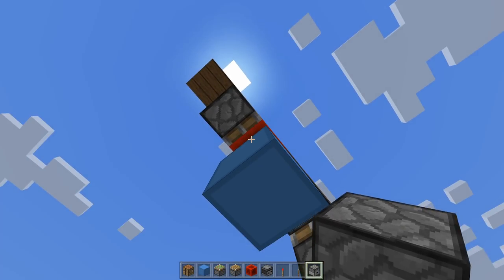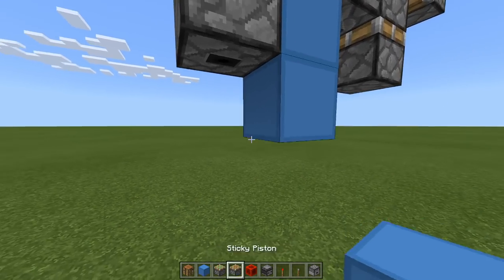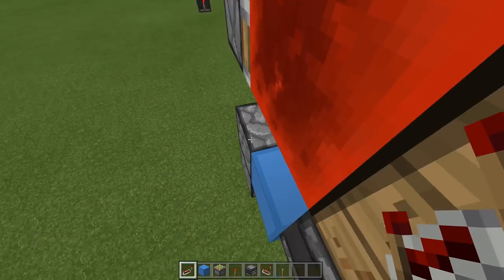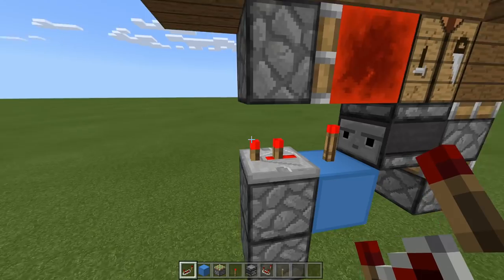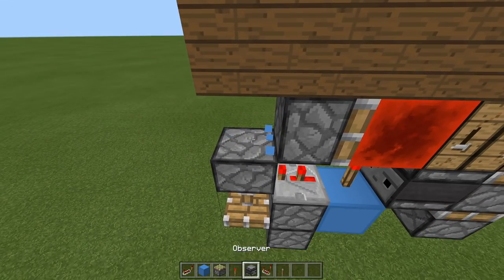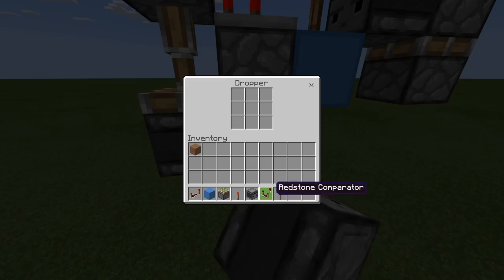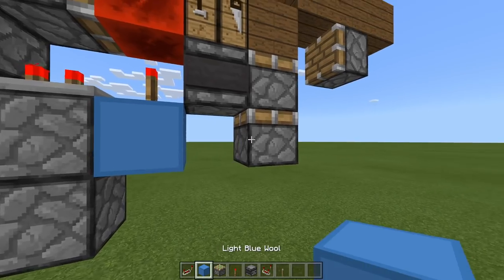Next to this block facing downward, we need a dropper — make sure it's a dropper, not a dispenser. Then place a block down and have another dropper facing upward toward this one. Remove this block. Come to this torch and we need a repeater coming away from it on a two-tick delay — crouch, place it down, and press it once. Then have a block here and a sticky piston facing downward which should extend. Remove this block. On top of this piston we need a torch, which should turn off, then have an observer here.